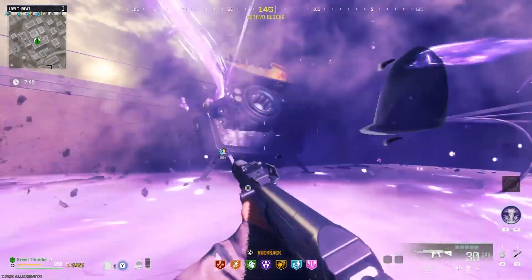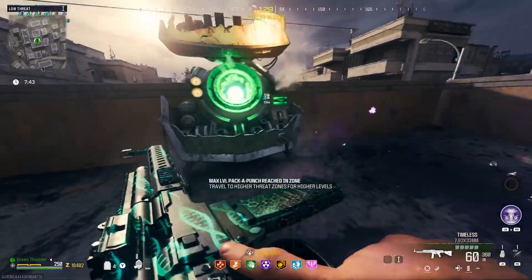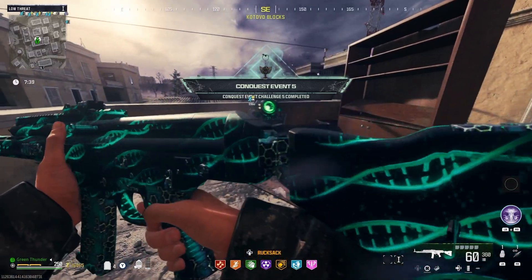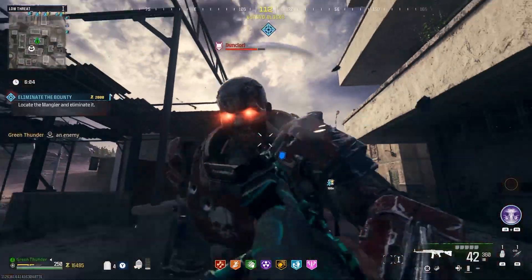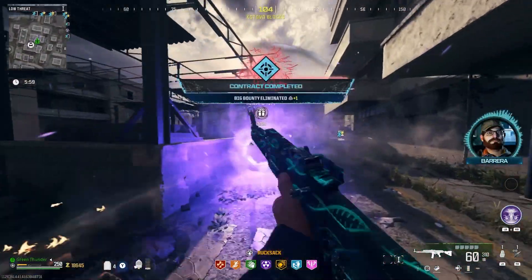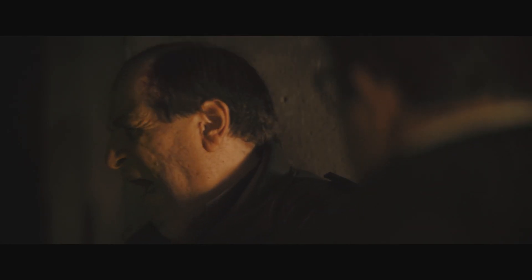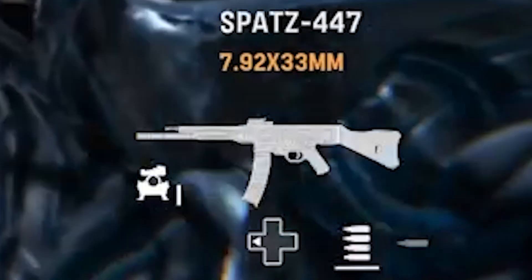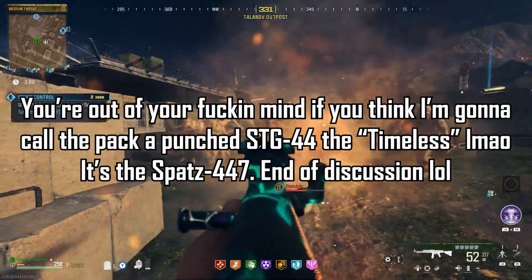When you put the STG-44 into pack-a-punch, you get the... timeless? Wait — what about the SPATS447? Wow, thanks, Sledgehammer. First, you mess up the look of the STG to make it look more modern and ugly, and now you didn't even give it the correct pack-a-punch name. Seriously, it's the SPATS447 in Vanguard! The SPATS447 is just an extension of the base version.